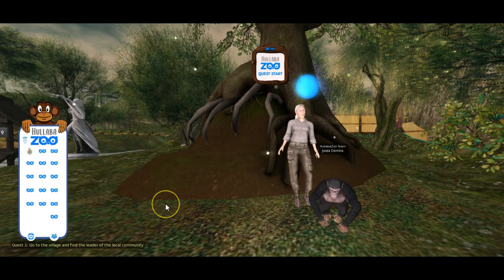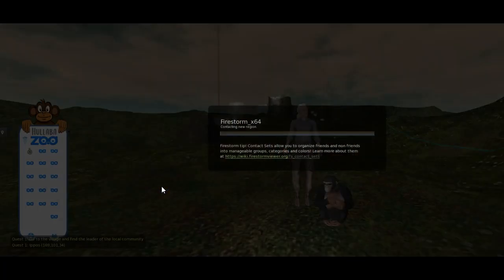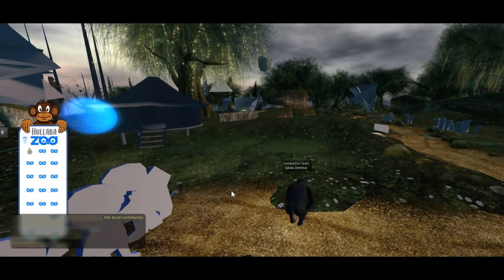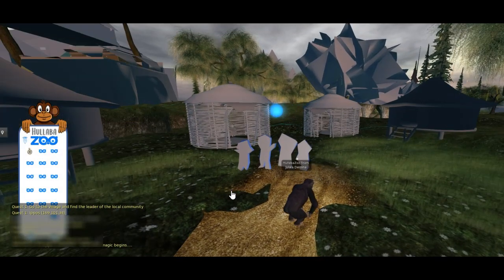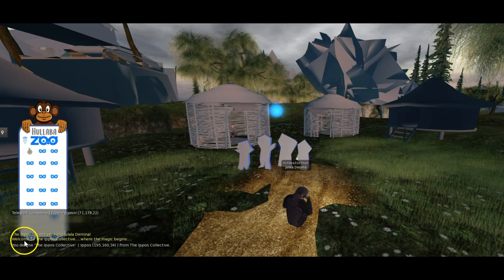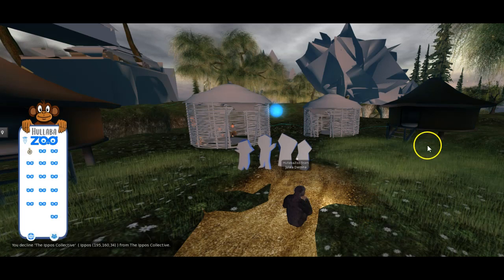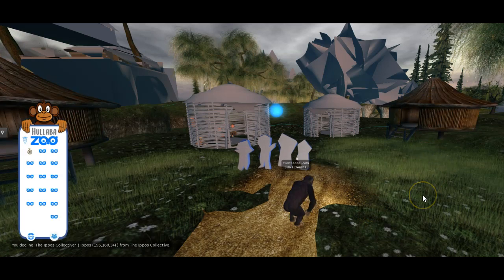If I click on here, it will bring up a little map and we're going to teleport to the village. You might receive messages from the IPOS Collective as you go around — that has nothing to do with the quest at all. It's just because we're on that group of sims that are just sending you some information.